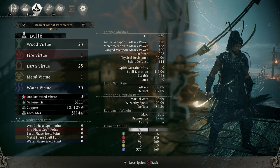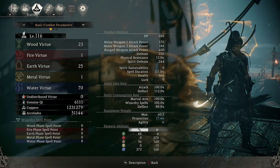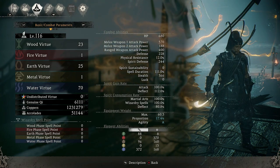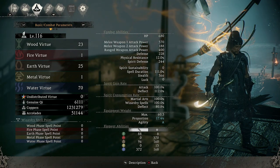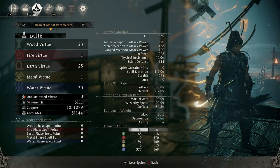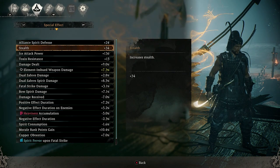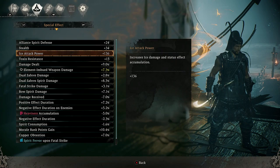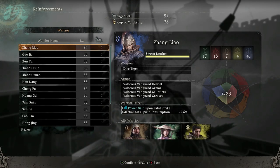I put some points into wood because at level 116 it gives you more health than any other virtue in the game — but keep wood to a small amount, mainly focus on water and earth. You can see all the special effects bonuses: we've got 34 stealth and 136 ice attack power.